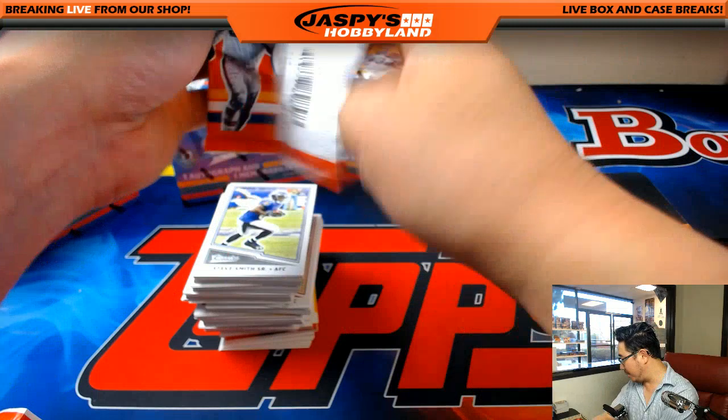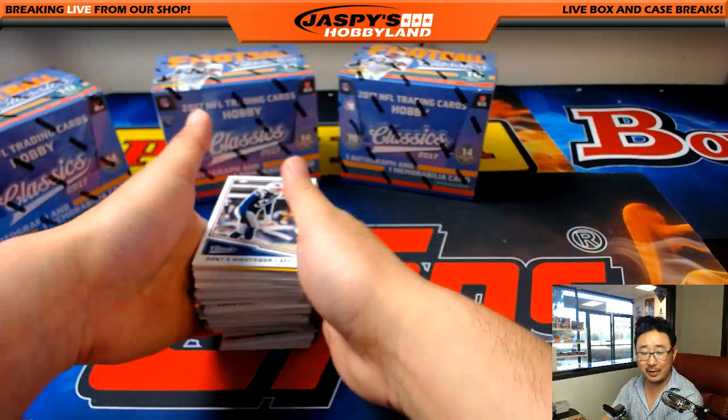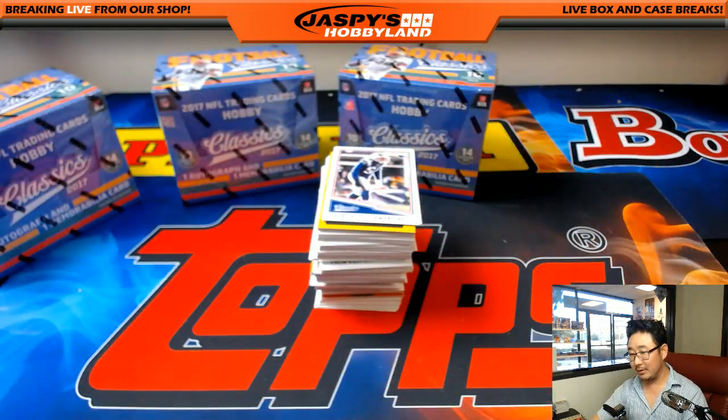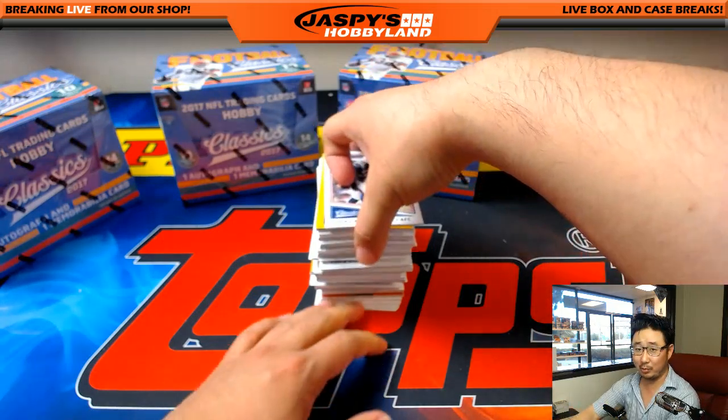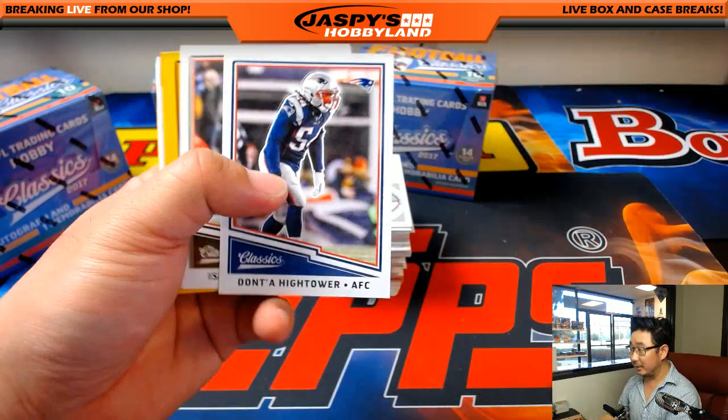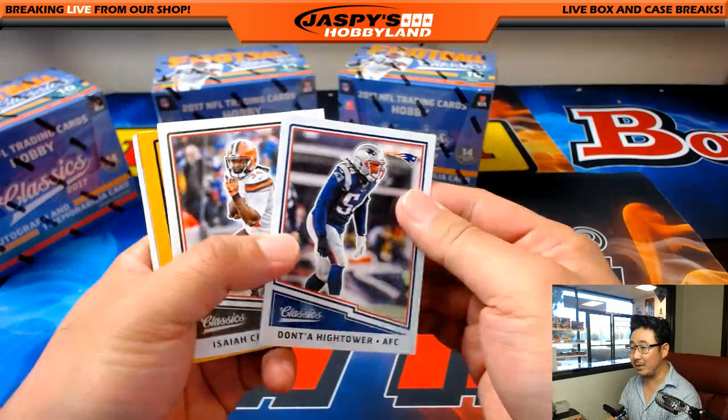We've got to find Redman — so anyone whose last name is Redman or something like that, we've got to find him. RZA. ODB — Odell Beckham Jr. is in here somewhere, he's got to be, right? We can make the whole Wu. Method Man's got to be in here somewhere.